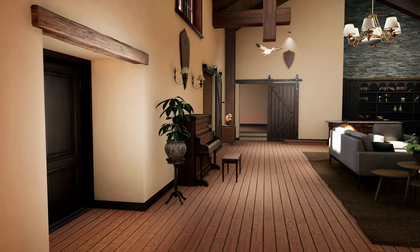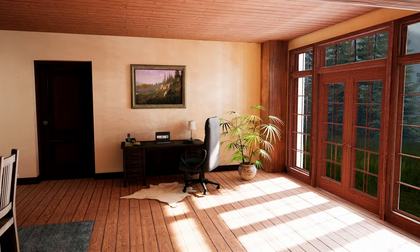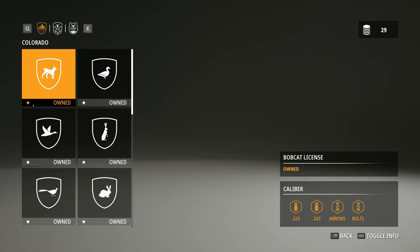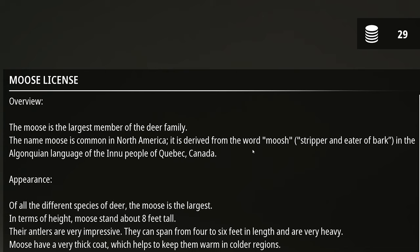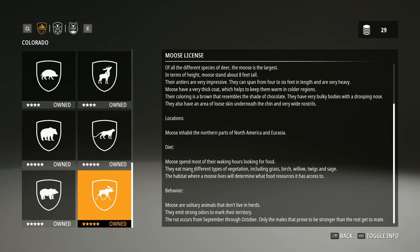Hello and welcome back to the channel! For today's video we're back in Hunting Simulator 2. I need to make some money so I think we're gonna go hunt something specific. I was going in here looking at my licenses and I noticed — oh, I hit the wrong button. Down here it says 'toggle info.' The name moose is common in North America, it's derived from the word 'moosh,' meaning stripper and eater of bark. I did not know that! Apparently they have a whole bunch of information about the animals under their licenses.